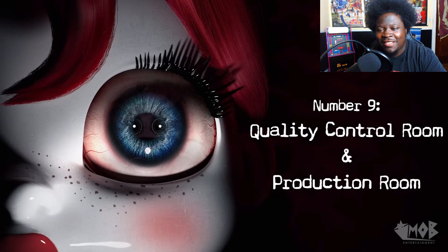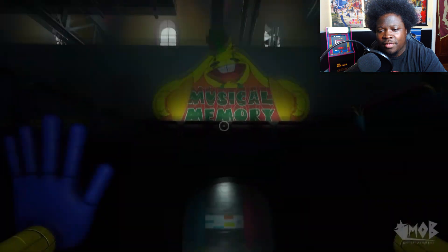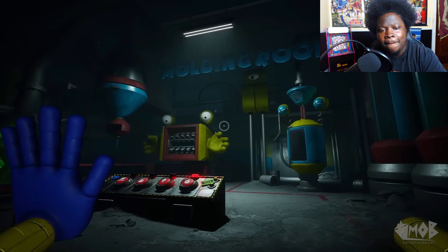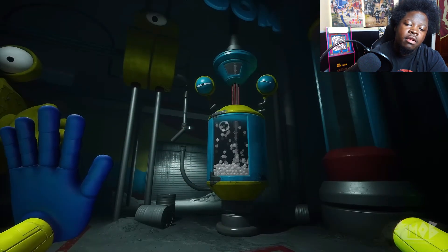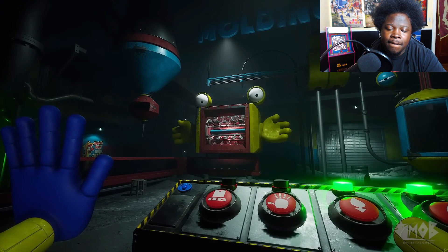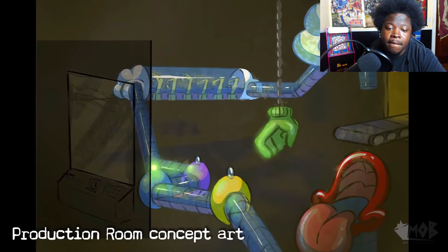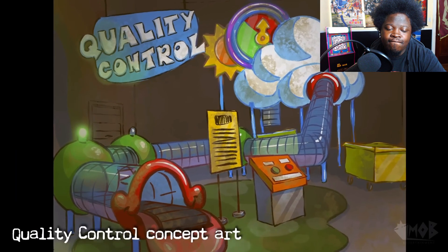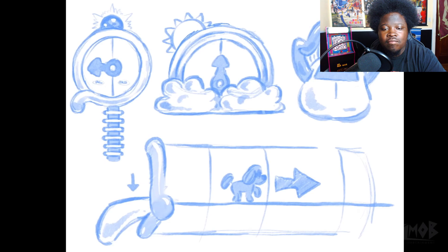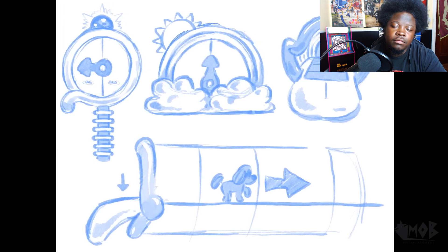Number 9: The quality control room and the production room. In Chapter 2, before entering Musical Memory, we take a detour to the molding room where you create the green electric hand. In an early version of the chapter, every game you go to was going to be paired with a factory room similar to the molding room. Wackawagi had the production room and statues had the quality control room. These rooms were never implemented into the game and were scrapped during the concept phase because they just seemed like unnecessary filler.